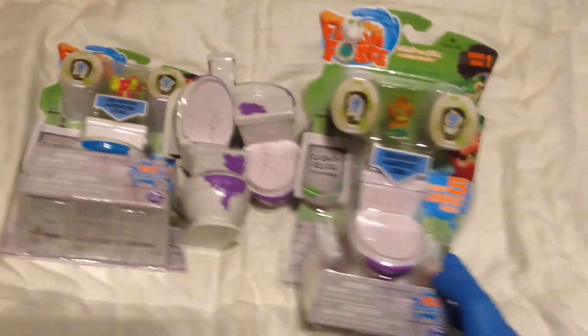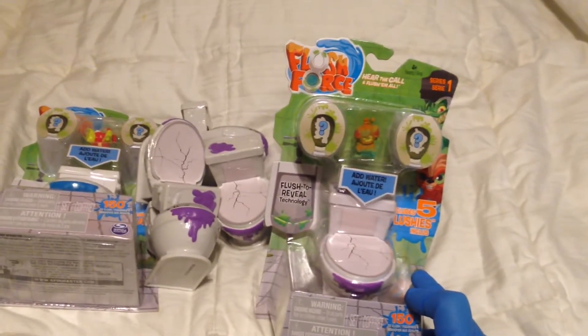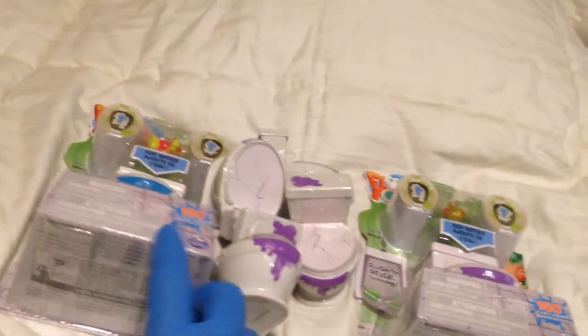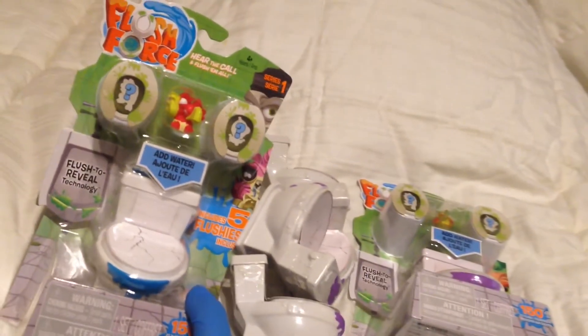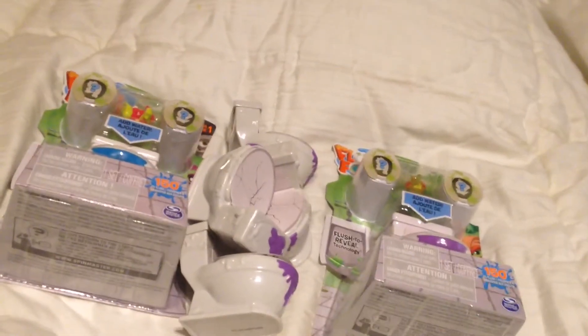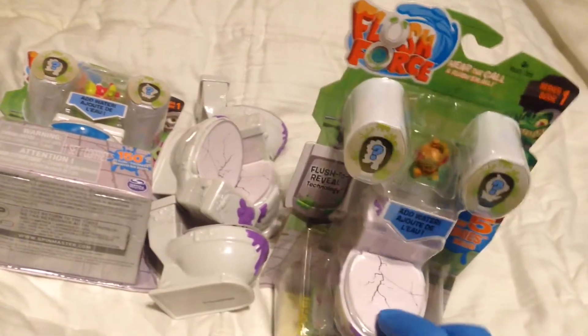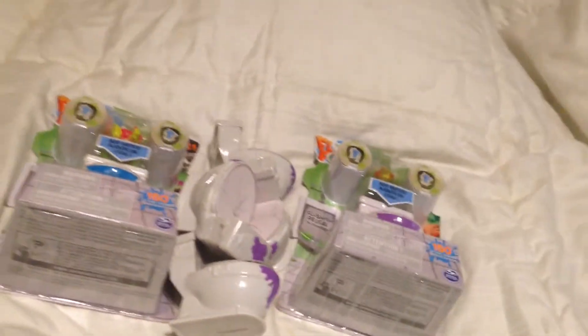These two-packs — the visible figure in this one is Grody Grubbs, and the visible figure in this pack is Beak Freak. These do seem to be five packs from Wave 1, and because of the Wave 2 packages, the toilets are showing up yellow. They are available in some markets.